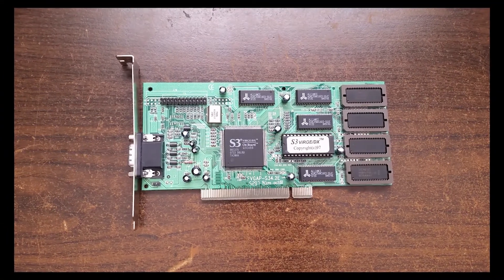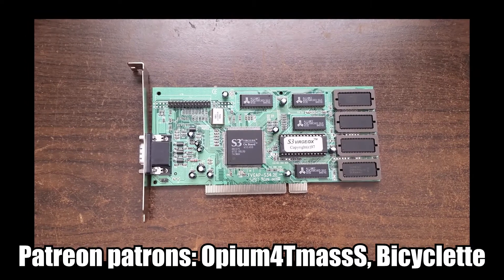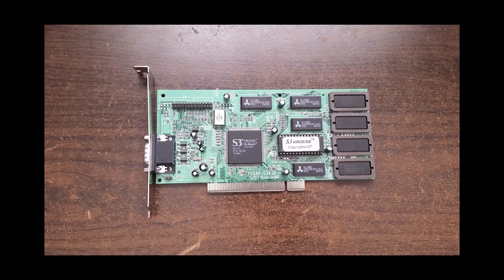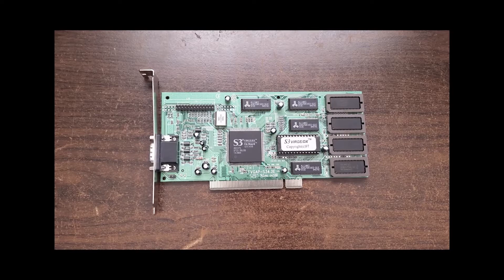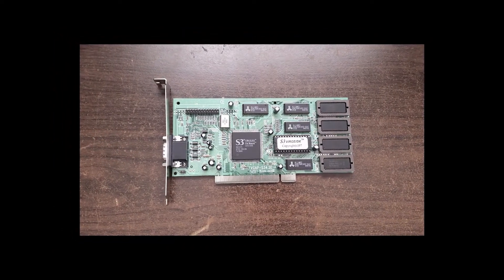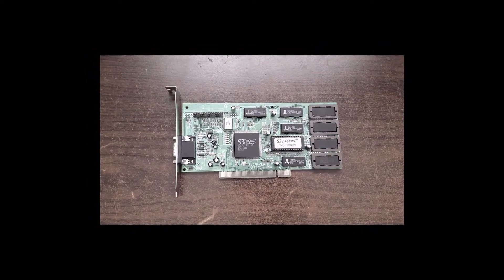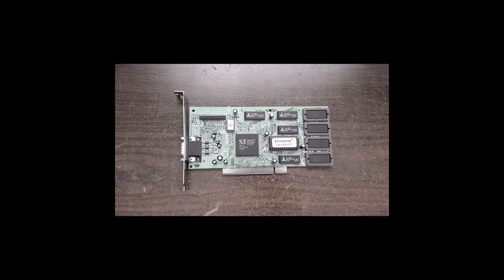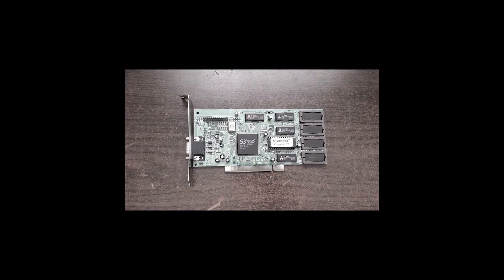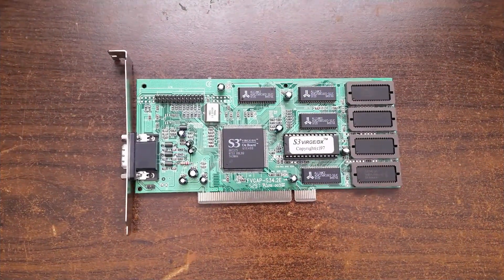The S3 Verge was well known during its lifespan for two things: one, being one of the earliest so-called 3D accelerators — a graphics card capable of rendering 3D graphics in hardware rather than relying entirely on the CPU — and two, being so awful at its job as an accelerator that it gained the nickname of the 3D Decelerator. In today's video, we're going to be looking into just how true the second point is with, you guessed it, Minecraft.